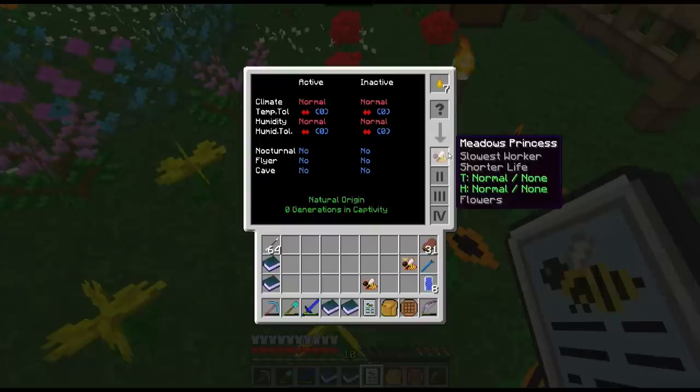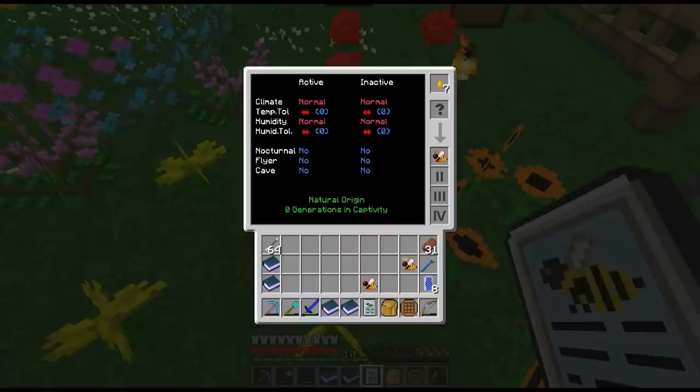Now we're going to move down to slot one, which gives us some more good information. The first thing you're going to see is climate - the area that it's going to be in. Our meadows' climate is normal, it likes regular temperatures, the grassy, the forest, the normal stuff. Your wintries are going to want ice, your jungle bees are going to want hot, your modests are going to want hot. The temperature tolerance is how far up or down your bee is going to be able to tolerate - you can actually breed in up one, down one, or both, so that your bee can tolerate a wider range of climates.